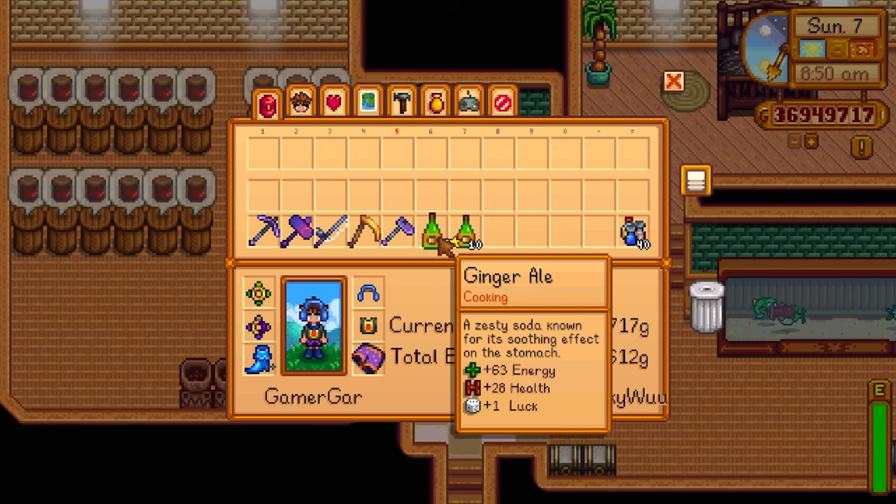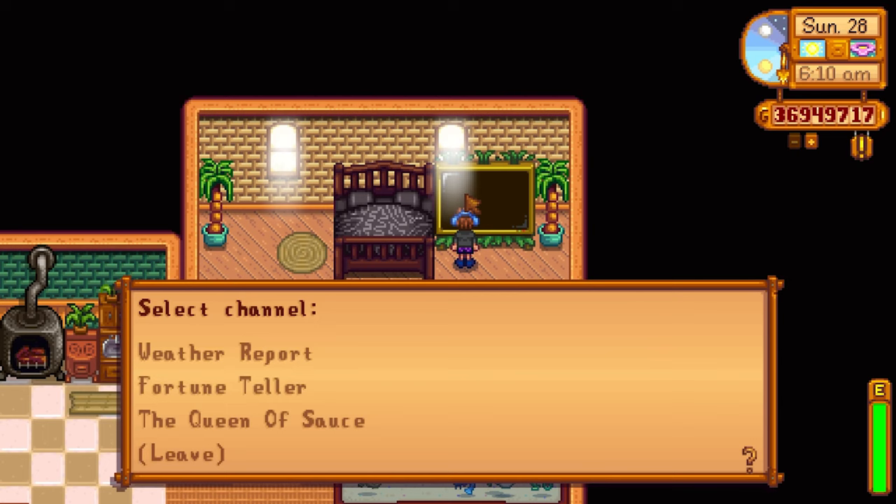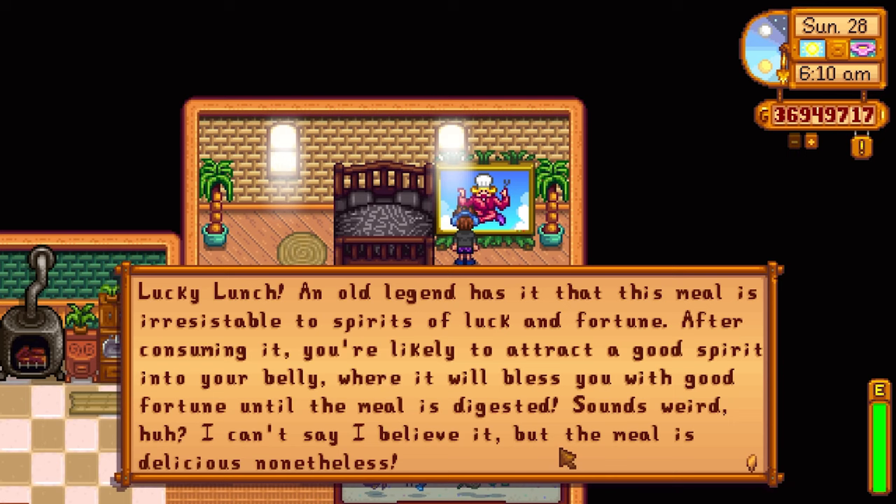If you combine that with a magic rock candy that gives you plus five luck, that's plus seven luck total, which is absolutely huge. When you go into the Skull Cavern, the harder versions of the mines, or just doing activities in general, you are going to have some serious luck on your side.